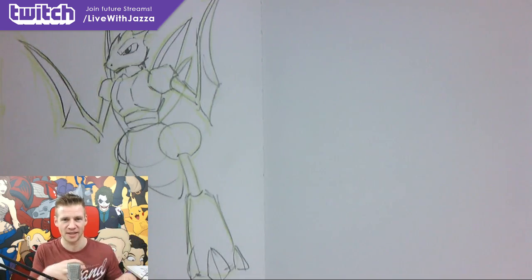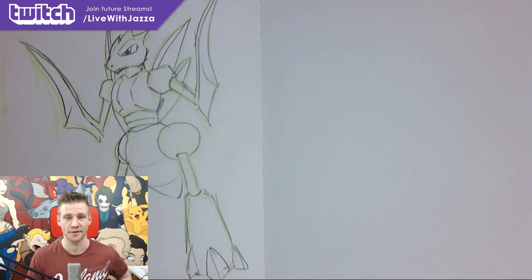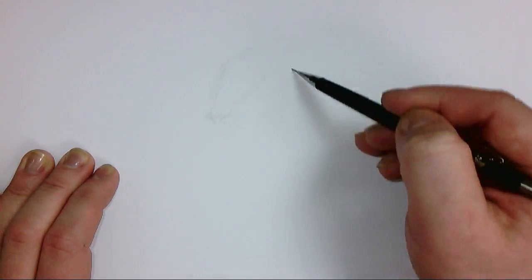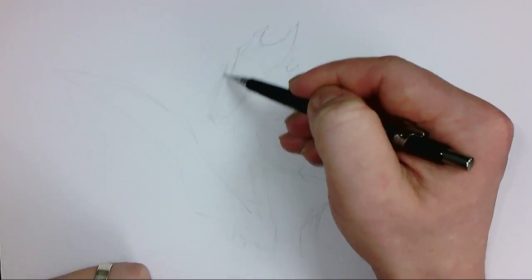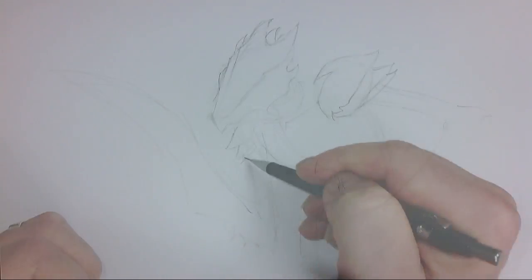I'm starting with my quick sketch of Scyther the Pokemon and I'm going to make a version that is much more edgy and comic book-esque. I'll start off by picking the features I think are most important and shaping out the silhouette that will carry through into the more cutting-edge design.